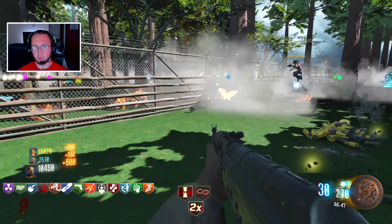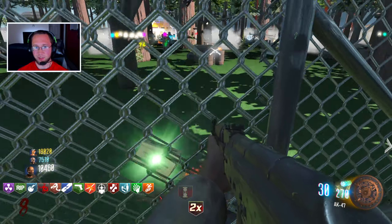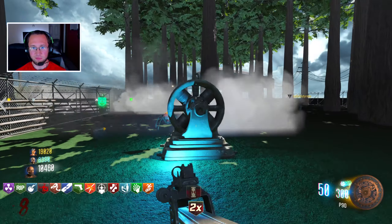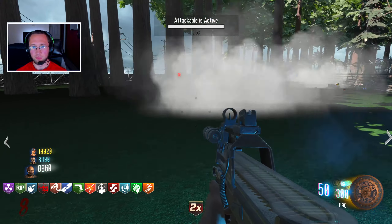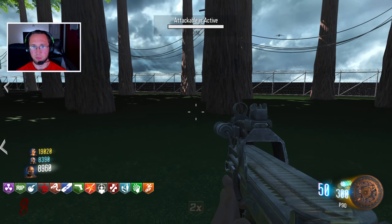There's a Desert Eagle over here. I don't know if either of you want that. I don't think we need it. Attackable? I just had an eagle over here for you guys. It came from the spider.